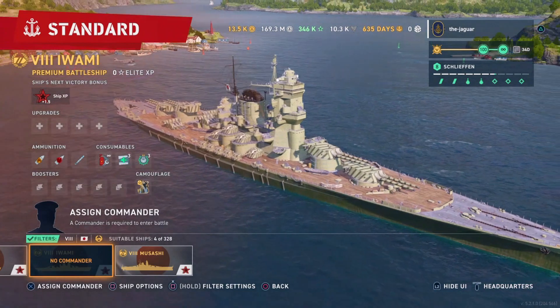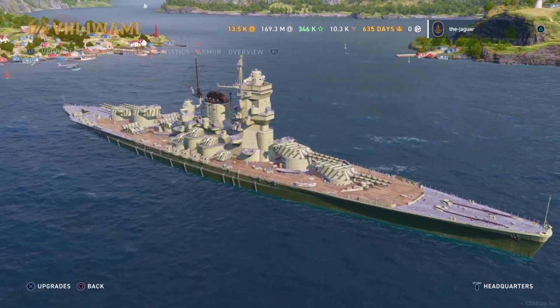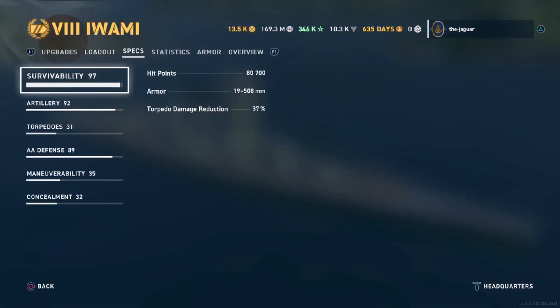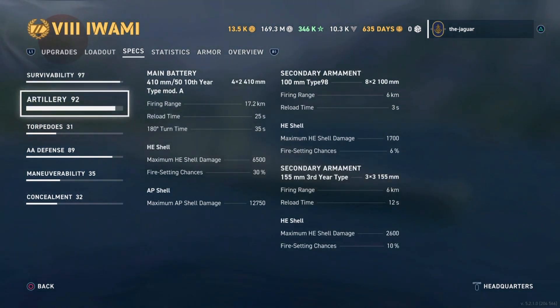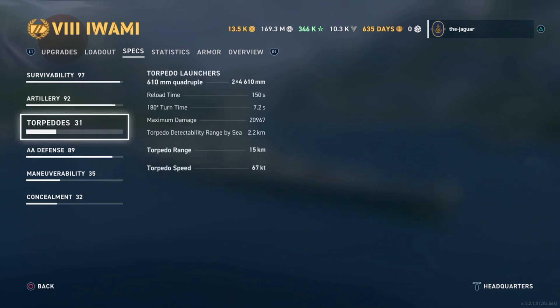Those are supposed to be some pretty big guns. Let's check out the specs. 410 millimeter — so it's a little over 16 inch, 16 and a half or so. Reload time 25 seconds. Turn time is pretty bad. Let's see the torpedoes — 150 seconds reload. I'm not surprised by that. 20,000 maximum damage. Oh, that is pretty good.